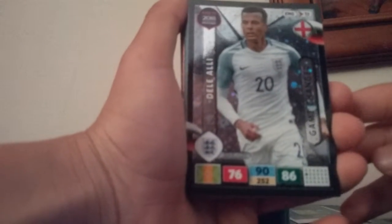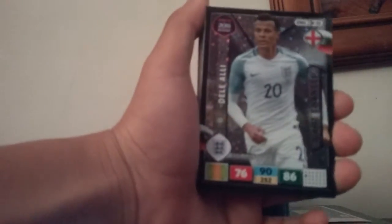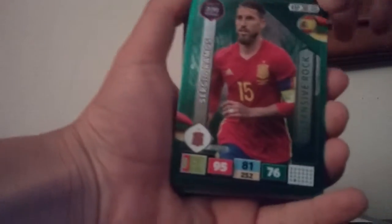Dele Alli — game changer! That's a pretty nice card. Oh, two Dele Allys! Then we got Shaqiri, Gianluigi Buffon with 92 save — that is really nice. Sergio Ramos — defensive rock. I already got him but I might trade at school.